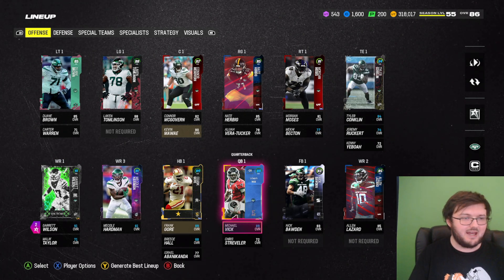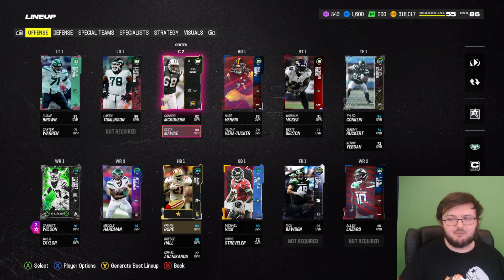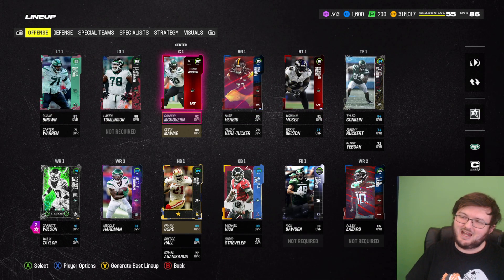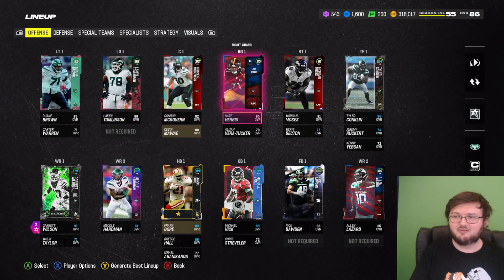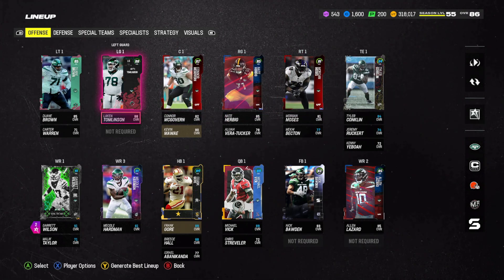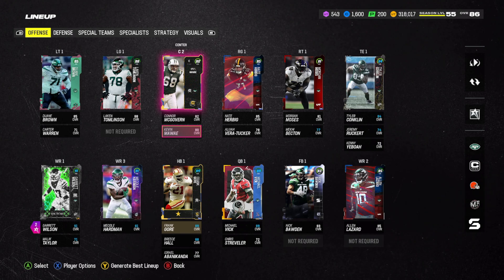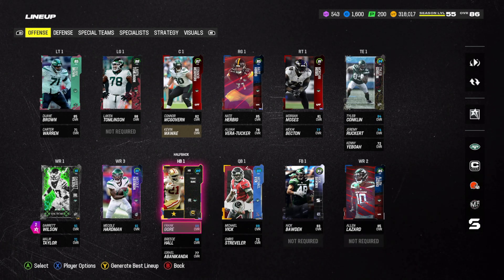Starting off right away on offense, we do have a pretty good offensive line — this is a fully maxed out offensive line, other than putting all the tokens toward Kevin Wai, which would technically fully max it out. But still, I'm going to say this is a B. You have a really good left guard, a good right guard, good left tackle, not really a right tackle, and no real center here. You can use Kevin Wai to a 90, but the problem is you can't really get both these guys that high overall. So it's kind of a dual-edged sword — do you want Kevin Wai to be better, or do you want Frank Gore to be better?